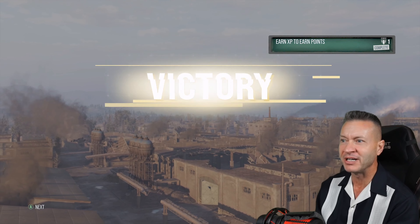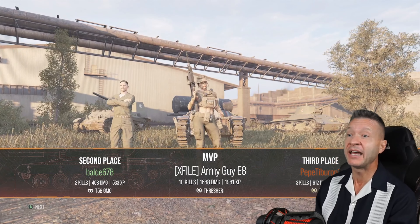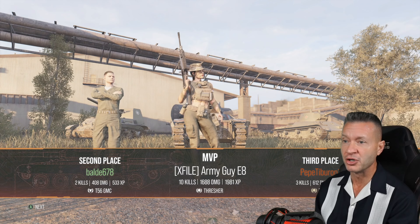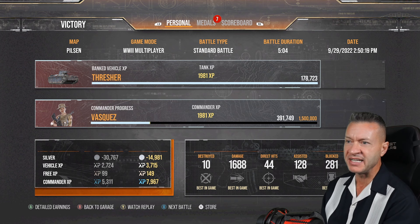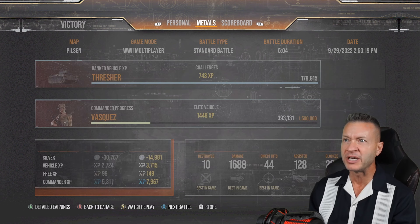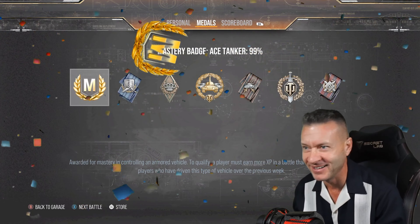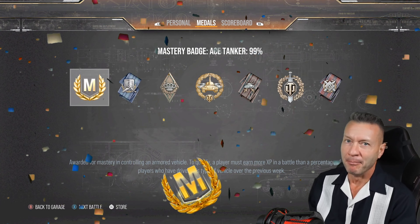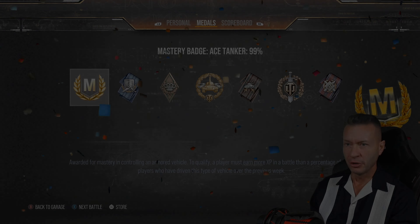It looks like we did 1,688 damage, which is pretty good. We got the MVP. Holy cow, we did 10 KOs — I did not realize we had 10 KOs. 1,019 to 1,981 XP. We did 1,688 damage, hit 44 shots, 128 assists, and we blocked 281. Did we get an ace tanker? That's what I'm talking about! Man, that was a sweaty one, that was a close call. Of the two tier three mercenary tanks, this one is well worth the grind. It's a pretty cool one.